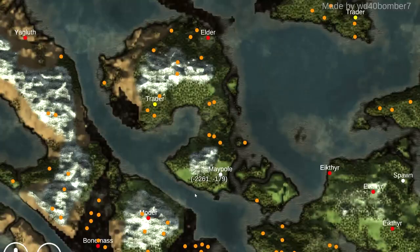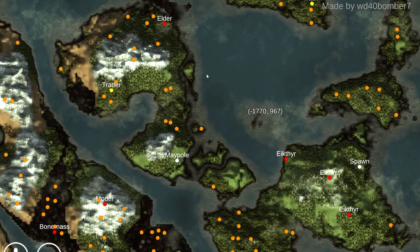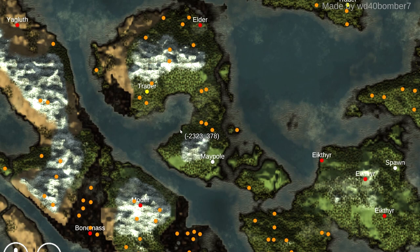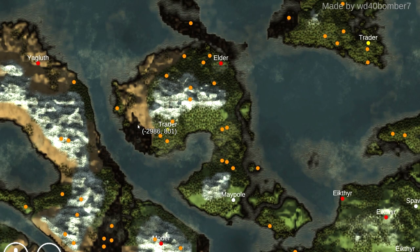So if we scroll up here, you can see we have got a trader in the world, and we've also got a trader pretty much centered between all the bosses, which is super cool because some people have been exploring their worlds for over 50 hours and not found a trader. And right here, as well as having all these bosses and good resources, we also have a trader. So it just makes this that little bit better.